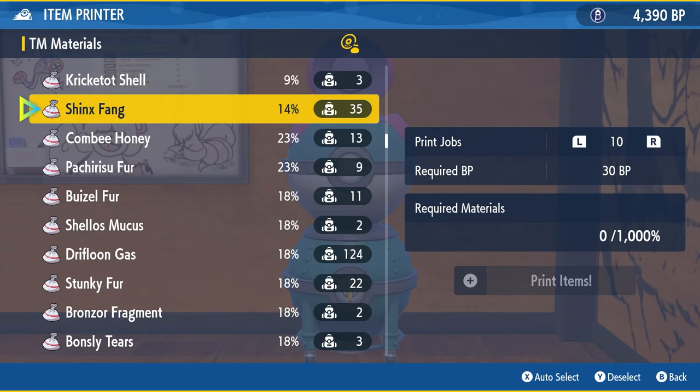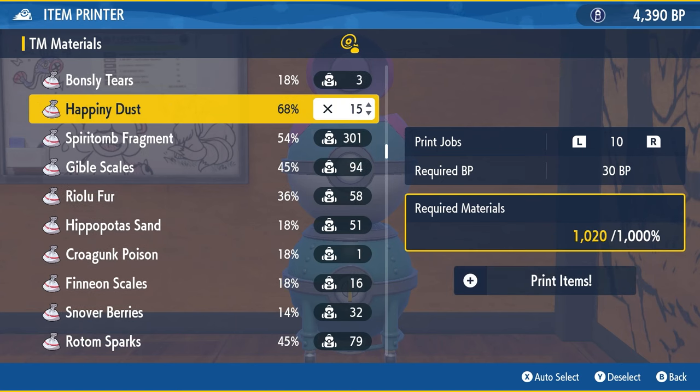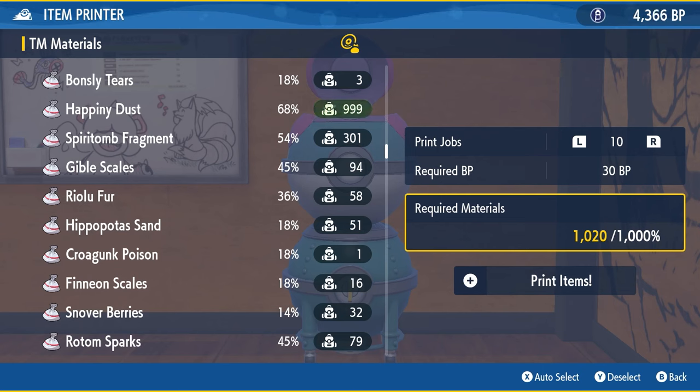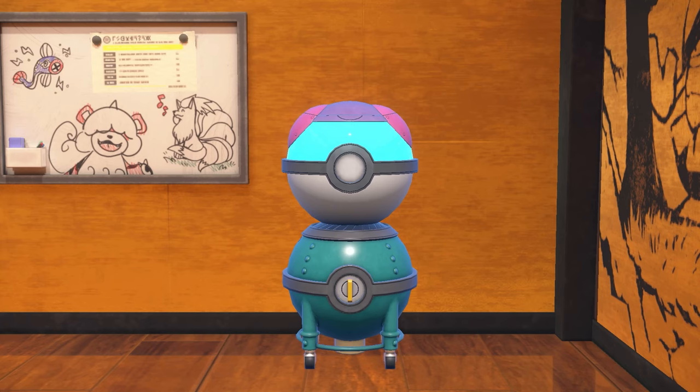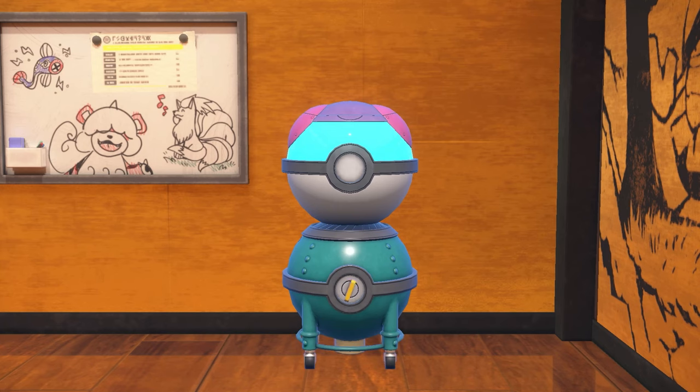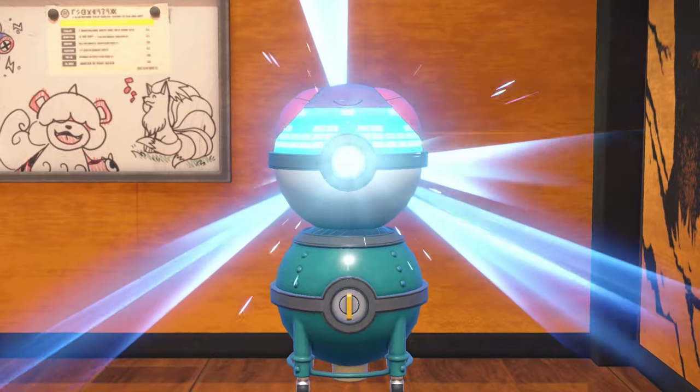Looking through the list there are other Pokemon with similar high weighting percentages. One in particular is Happini Dust, and this is the one I'm going to recommend you go out and farm because it is very quick and easy to do in-game. With only 15 Happini Dust you're able to do 10 items through the item printer, making it a very effective and resource-friendly method.